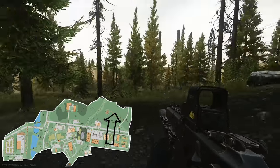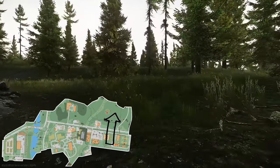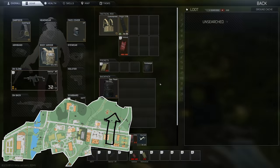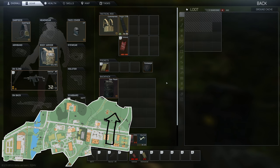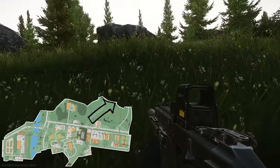Number fourteen is probably the hardest one to find. Heading up from Military Checkpoint towards the hill with the tower on it, as you're going up the hill turn off to the right and it's located underneath one of the bushes. Once you find this one you'll know where it is, but it's one of those annoying ones.